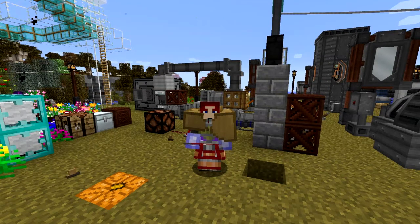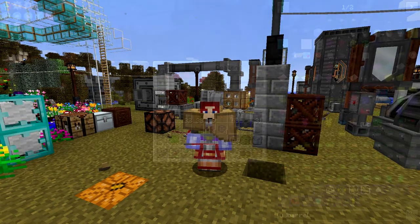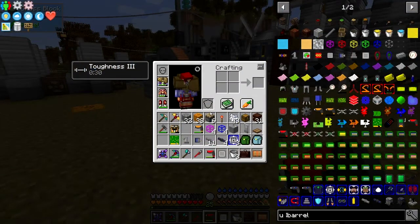Hello everybody and welcome once again to Danny and Son's Real Tech Modpack. This episode we're going to have a look at the logistics part of Pneumatic Craft Repressurized. I'm also going to have a look at the refinery — I've actually built the refinery, you can't see it just behind that pillar. Anyway, let's get on. The first things we need for the logistics part are some senders and receivers.